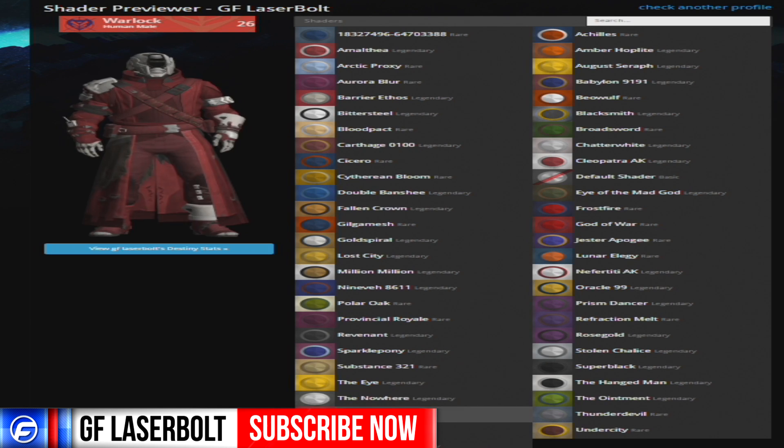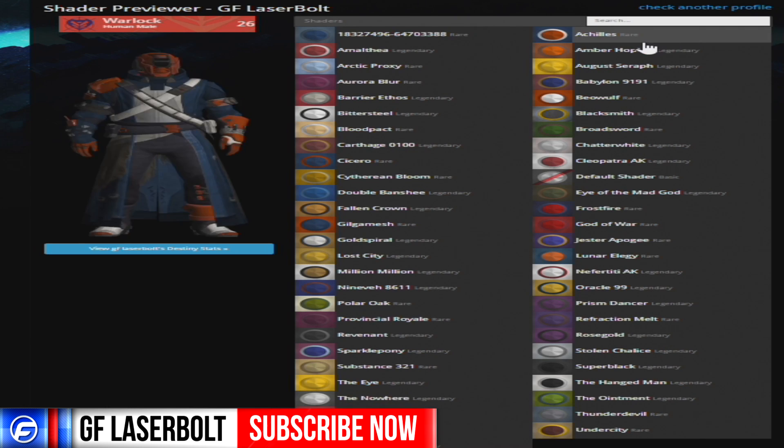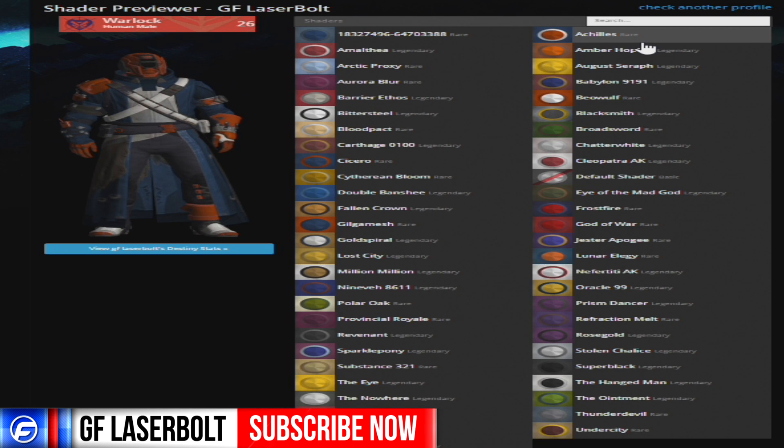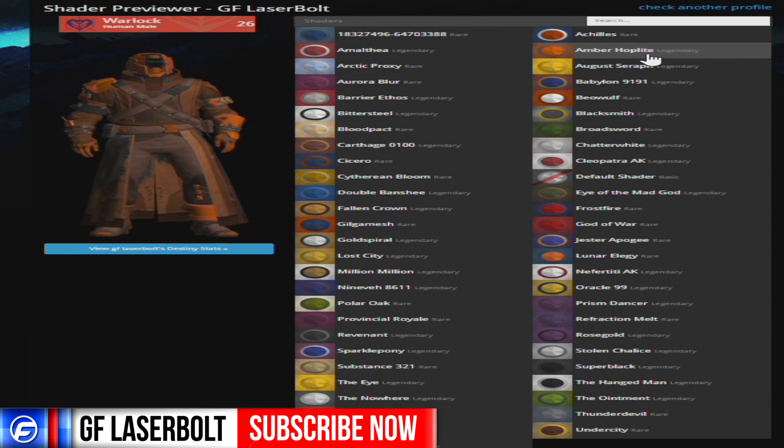You could also get black and white armor if you join the Dead Orbit faction. But this is a nice way to enhance your color. Then you got this other one which is more of a blue with gold, or yellow if you want to call it. This is all purpled out. This one is cool — I like it a little bit. Not too fond of it, but I probably would wear it.